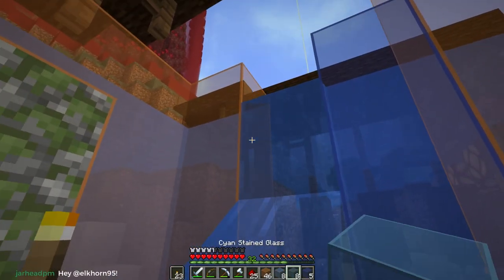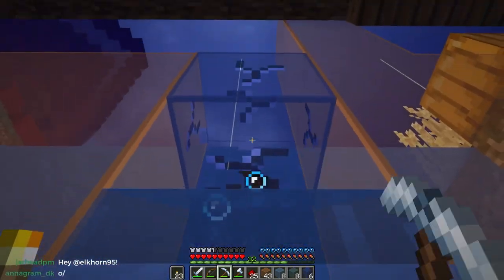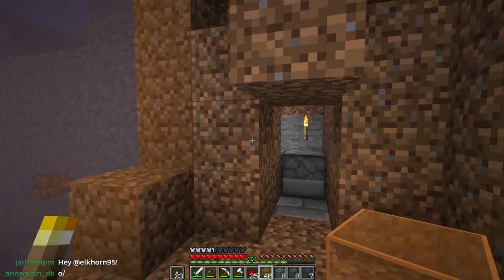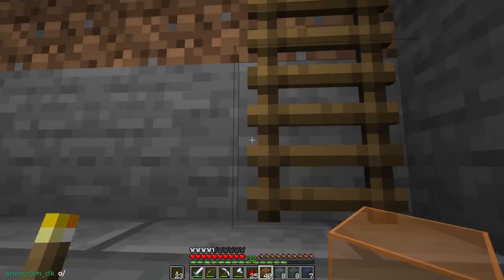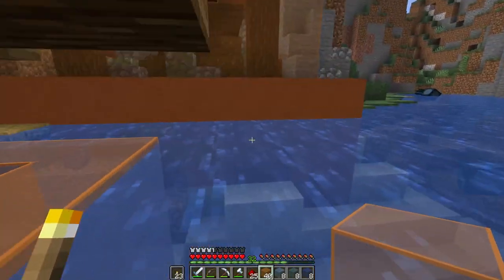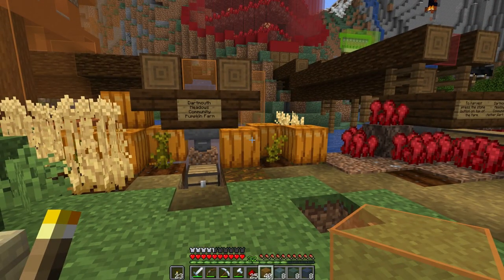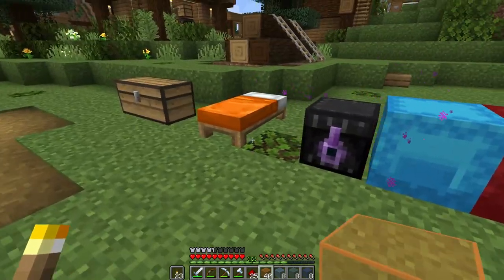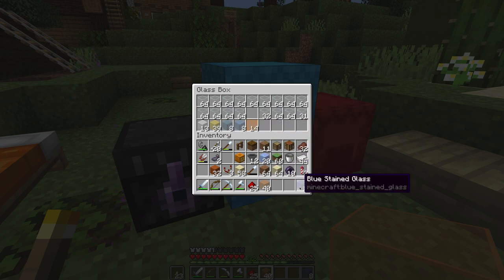For elkhorn95: today on The Citadel we're putting in a water stream underneath the pumpkin farm so that overflow pumpkins get sent over to the greenhouse to be traded for emeralds, because I'm always out of emeralds. I'm actually curious — I've seen a lot in Hermitcraft this year with people doing stores and using diamonds as currency. I'm surprised it's not emeralds, because I'm never out of diamonds but I'm always out of emeralds.